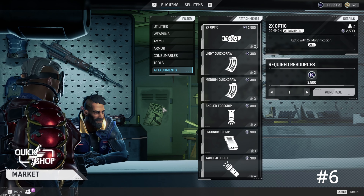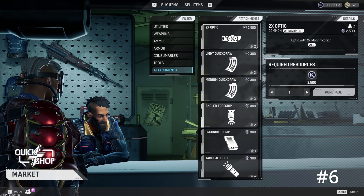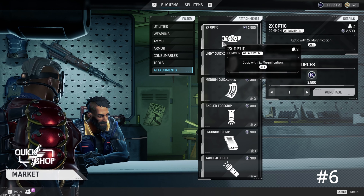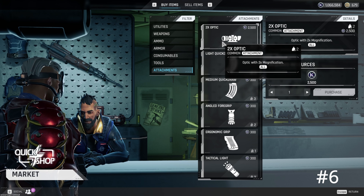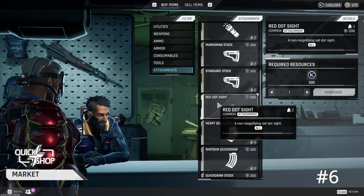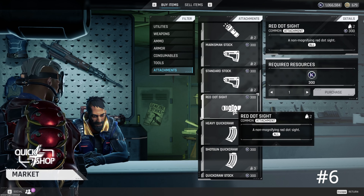One thing overlooked by beginners is buying and equipping scopes. If you add a two-times optic to the mana core, it will absolutely beam. When I started using the two-times on the mana core, I never went back. If you're not using the two-times on the mana core, use it — try it, this thing is disgusting. You also have the red dot, which is pretty good as well. All preference, but just don't forget to be adding scopes to your guns.